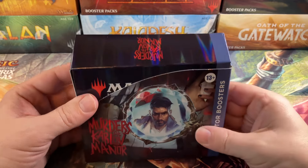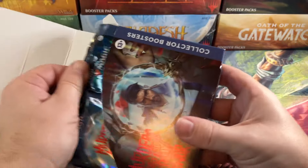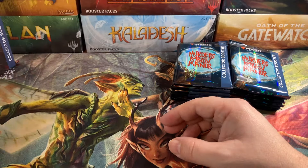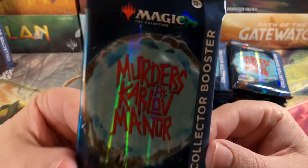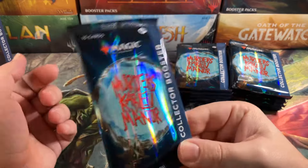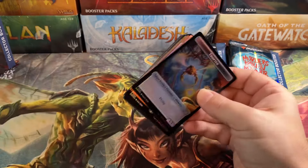This is box five or six from the first case — we'll be opening a whole sealed case, probably two cases total. Hopefully we pull a serial numbered card in this first run for pre-release. It's Murders at Karlov Manor, not Markov — we're not going back to Innistrad. A lot of people called it Markov Manor at first, myself included. We're doing two Ravnicas back to back — oh okay, that makes sense.